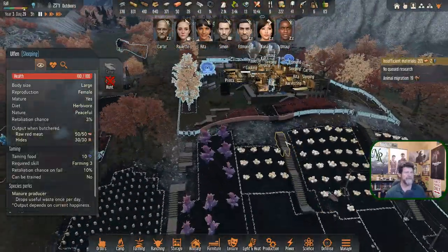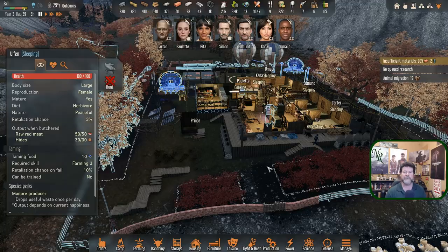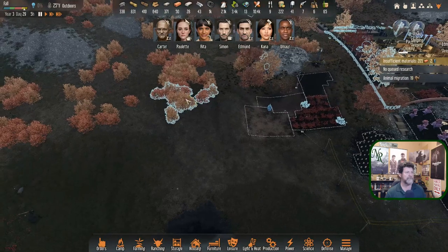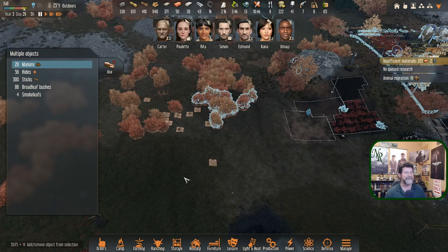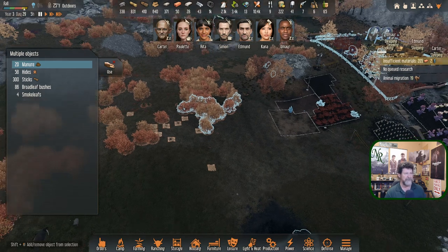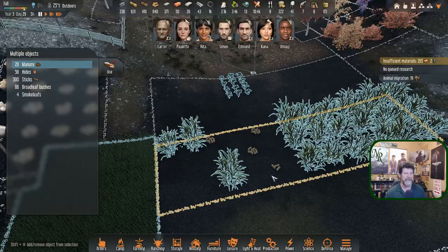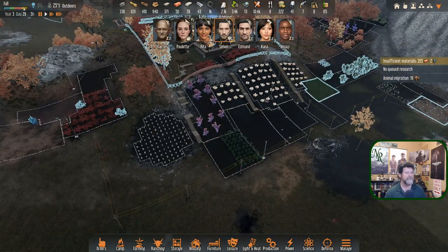I was asked in the comments about the sticks. We see Umayar wandering off quite often to go find sticks. Since we have 410, we've got 70 there that Simon brought in a day or two ago. I went wandering around - this is where we normally harvest them - and over here we've got 300 just laying on the ground. I've had Umayar out here cutting bushes, I've had Simon out here cutting bushes. I don't think Edmund ever made it out there - he's been doing mostly mining.